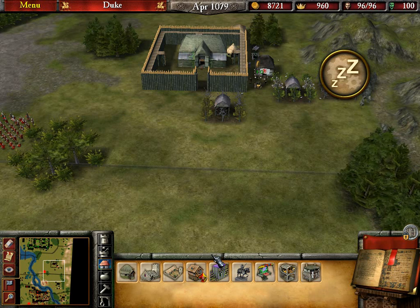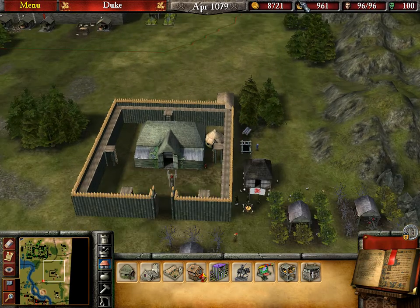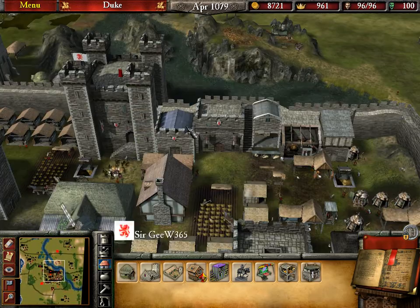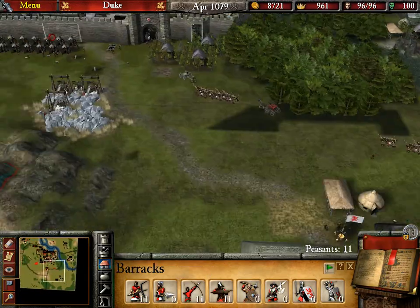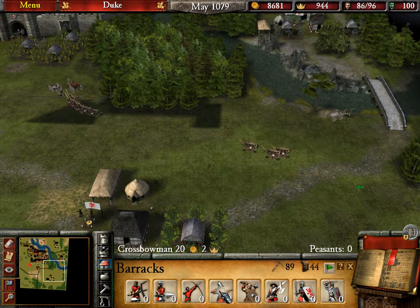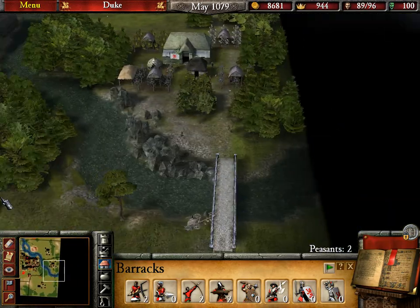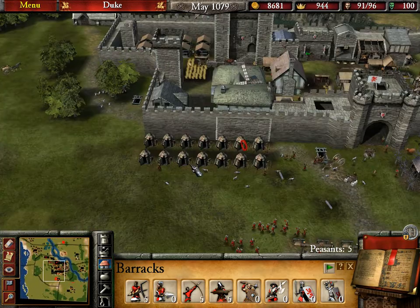Welcome back ladies and gentlemen to Stronghold 2. The dog seems to have stopped whining so hopefully we won't have any interruptions. I'm going to try one more time, see how we go. So we're getting an army together and now we're going to set a waypoint for the crossbow men over here. You can see a little green flag — I don't like green. Green flag.